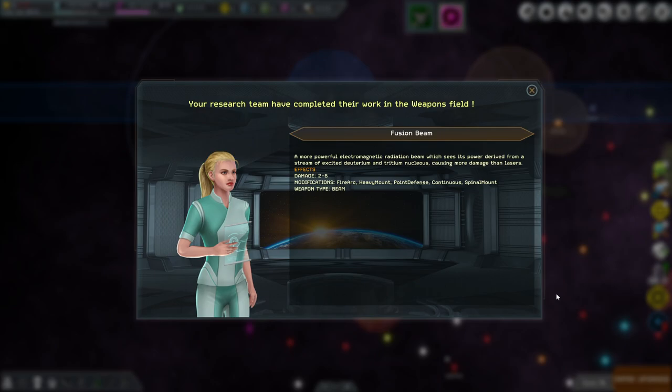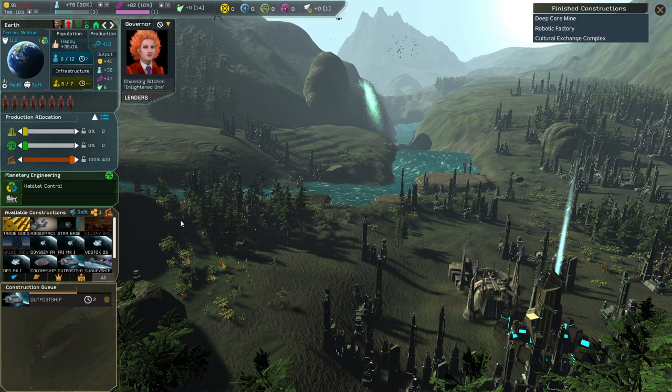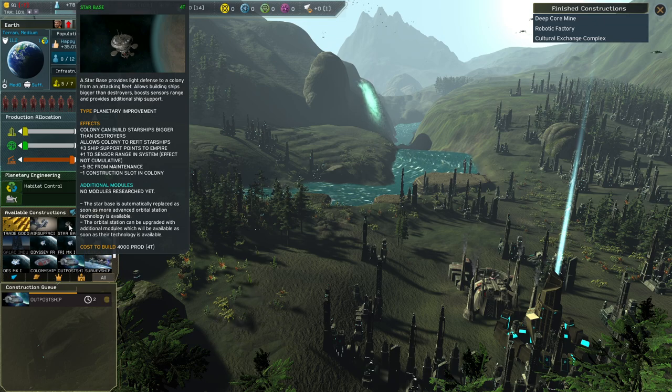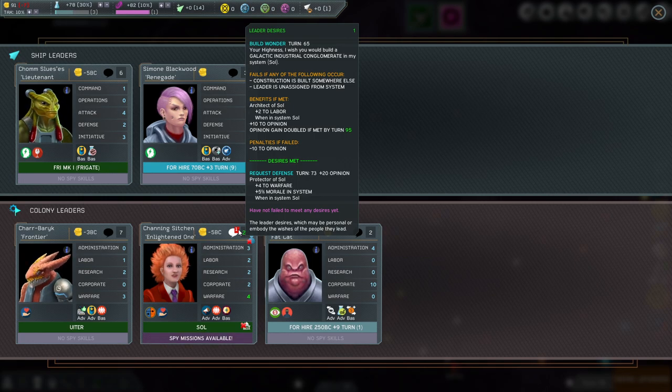We completed research in the weapons field — fusion beam, an upgraded version of the laser. If we want to refit ships to use the fusion beam, we need a star base, which costs 4,000. That reminds me — we have one leader who wants the galactic industrial conglomerate special. If we get that for her, she gets two extra in labor, which is production. If we do it before turn 95 we'd get more opinion.